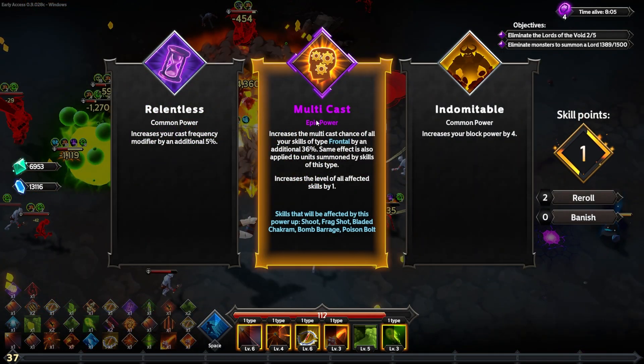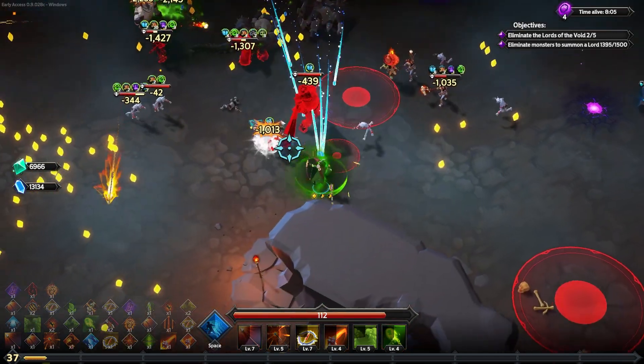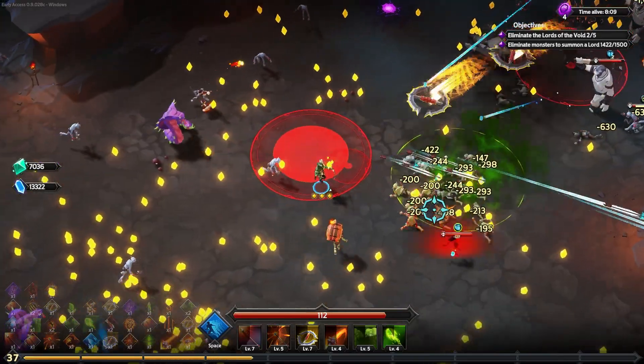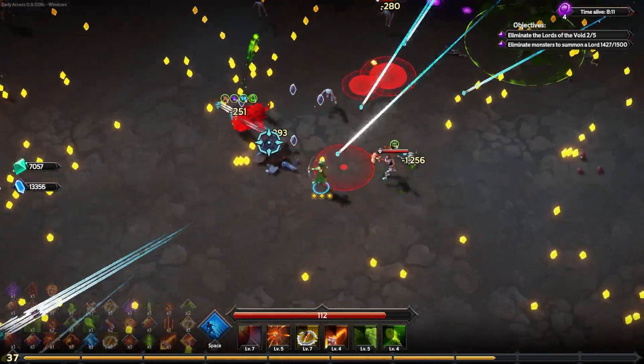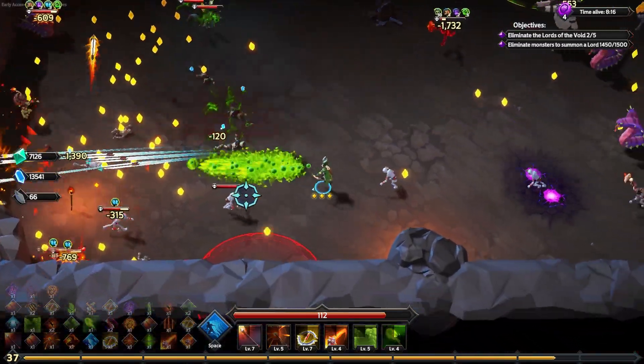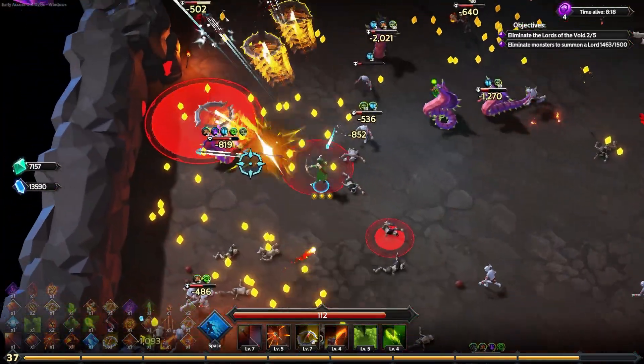An epic power for multicast — increase the multicast chance of all frontal type skills by an extra 36%, so like five out of six abilities are going to be multicasting even more frequently. That's fantastic for us. We want all the multicast. Maybe we try the corner strategy again for murdering enemies as they appear, although it definitely feels more dangerous.